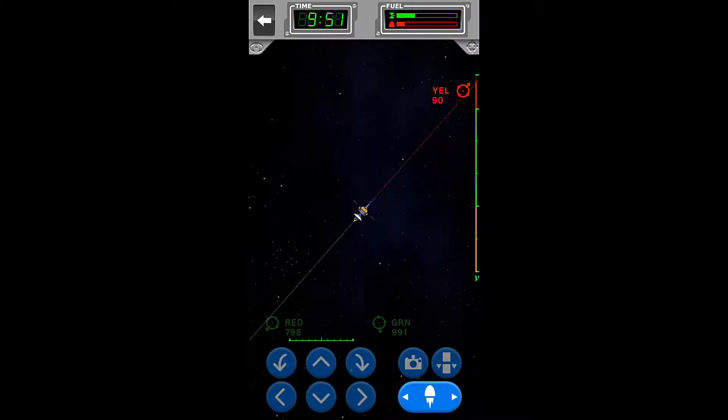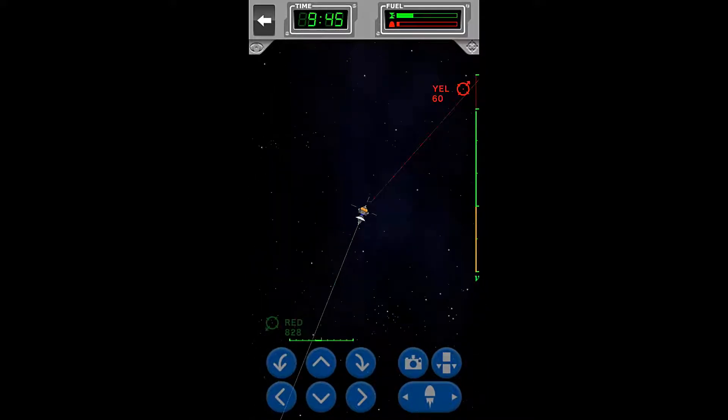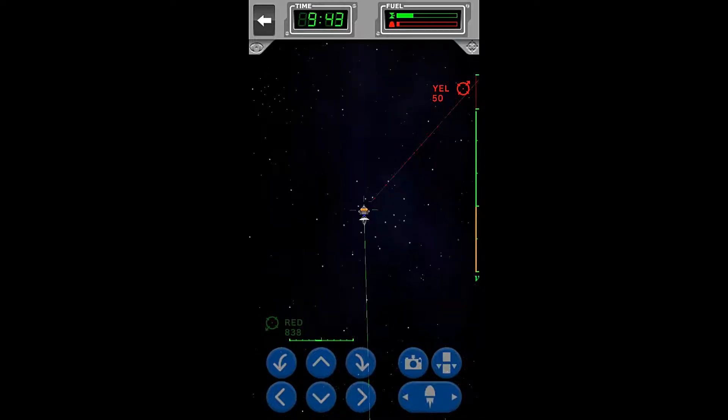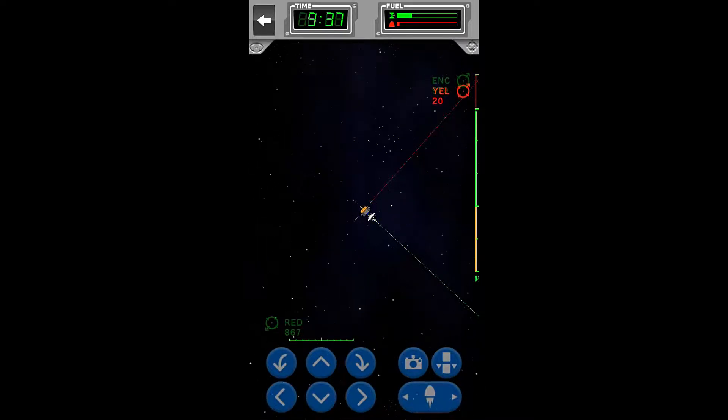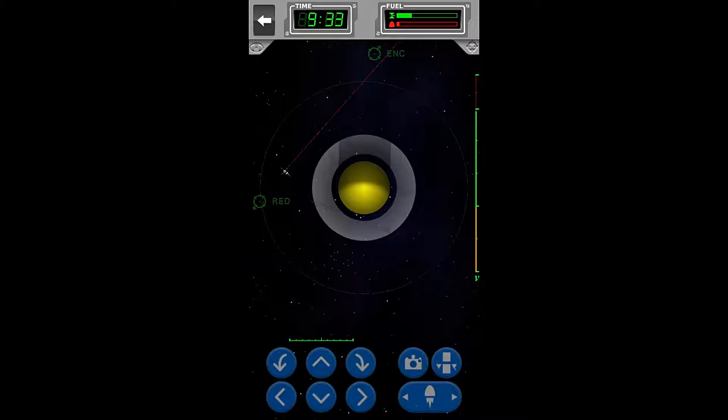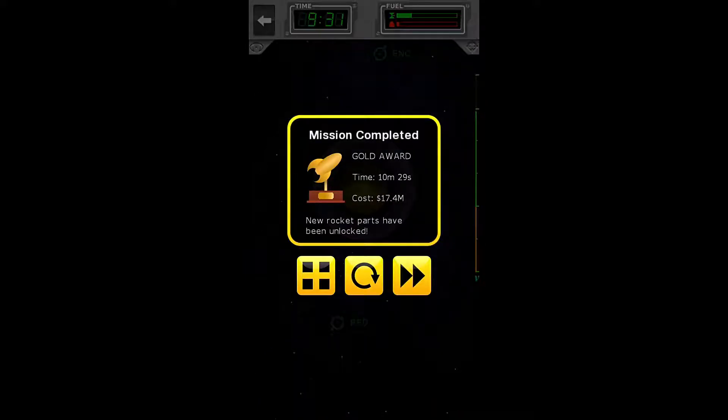We can slow ourselves down — boom, just like that. We're going to start rotating now. We just need to take the picture, so we're going to come into orbit just like this. Boom — there's our picture. And we should be done. Perfect.